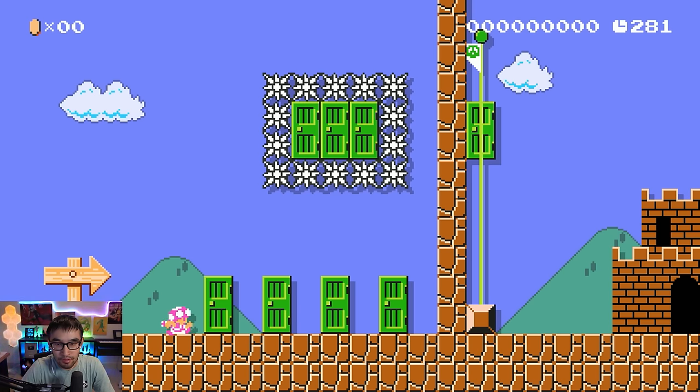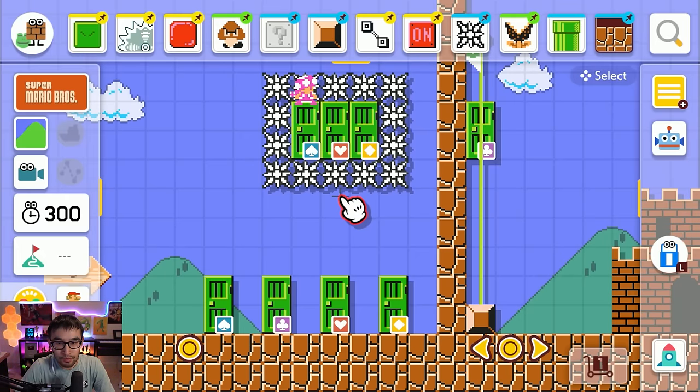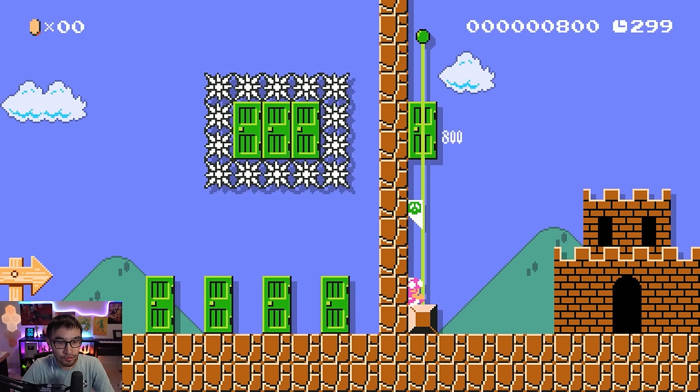For example, we have a level here with four doors. Three of them are incorrect and one takes you to the goal. We pick randomly, and door number one — the left door — is incorrect. But just by going through this image, you can see Door 2 is correct and is the right answer. Door 2 takes you to the goal and will always take you to the goal, no matter how many times you play this level. That answer will not change.